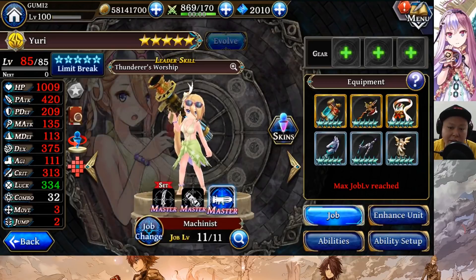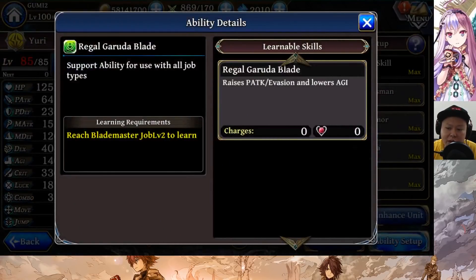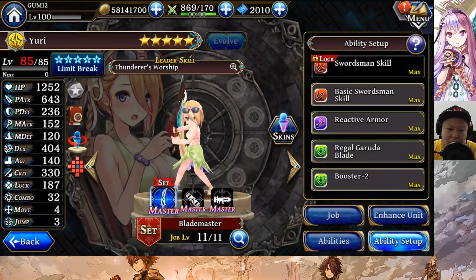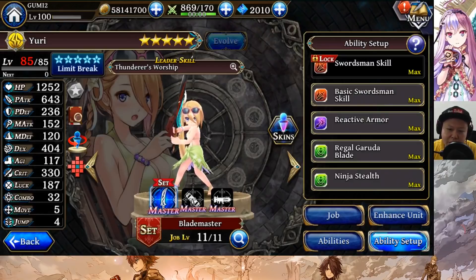Agility 140 for a blademaster is actually very high, because of the jump machinist — we can use booster plus shoe to raise the agility. So as a blademaster her agility is still very high even with the skill that lowers agility. Compared to Sakura, Yuri is faster in agility, but Sakura wins with higher max HP and higher P attack from the warrior passive. Compared to Setsuna, Setsuna has move five from shadow assassin, but Yuri only has move four. You can give her ninja stealth to match Setsuna.